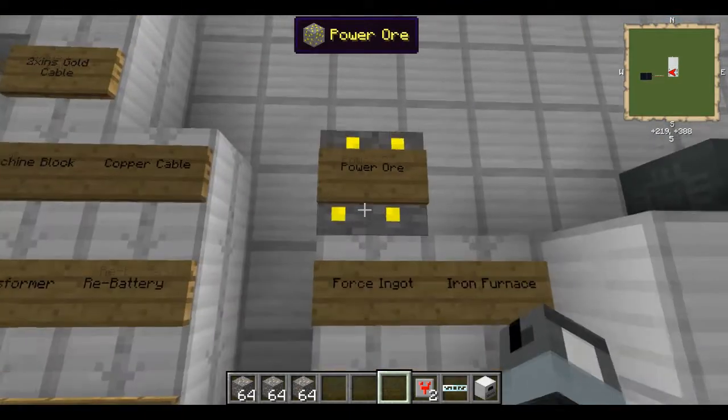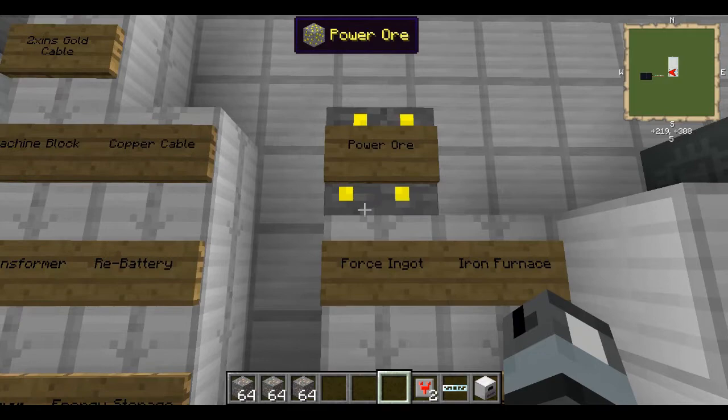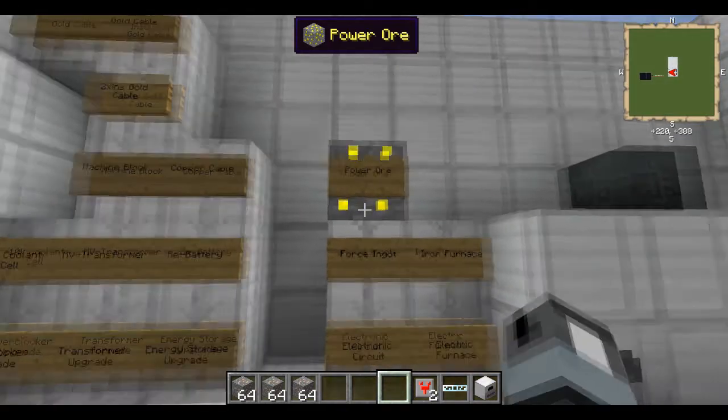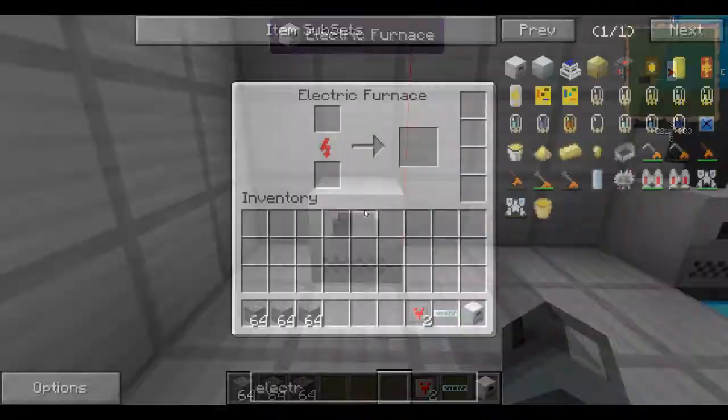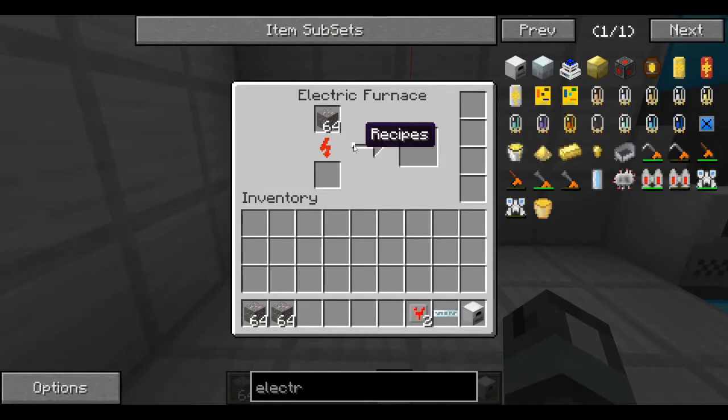Force gems you get from power ore, which is part of the Dark Craft mod that we'll be covering fairly soon. So let's jump straight into this - you just place your iron ore into the electric furnace, and the processed ores go into the output box.